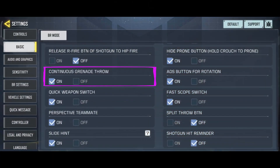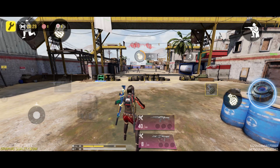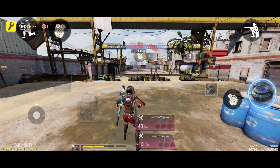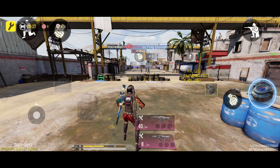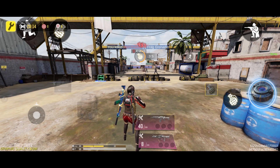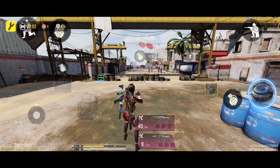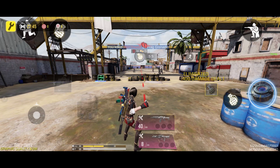Let's move on to the next option: Continuous Grenade Throw. As the name suggests, this option affects the grenades in your backpack. When this option is on, you can throw grenades one after another at your enemies. However, if this option is off, your character will automatically switch back to your gun after each grenade throw. I recommend keeping this option on, as it can be very useful in situations where you need to throw grenades quickly.